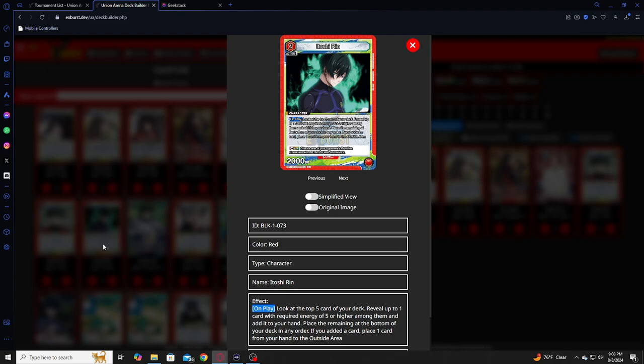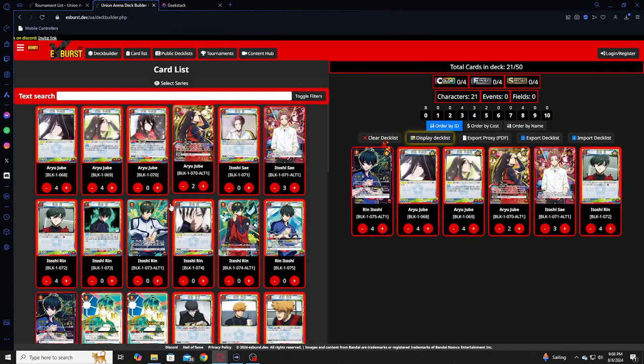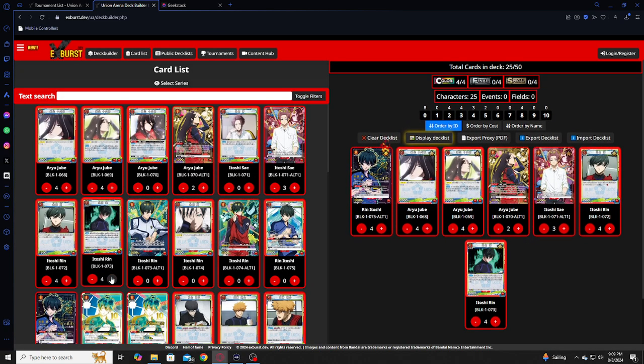You have another Rin who is a searcher — search top 5, reveal 5, find a card with 5 energy or higher and put the rest at the bottom. If you added a card, place one card in the outside area. He also has a trigger of KOing or retiring a frontline character with 25 or less BP. Really good card, absolutely playing four.